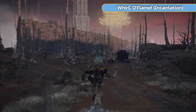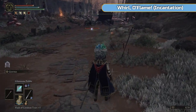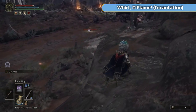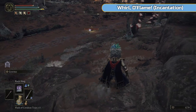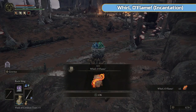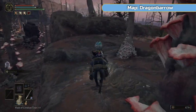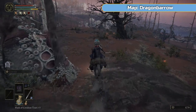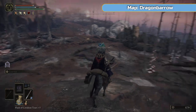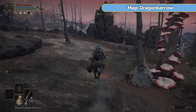You do actually need to climb up the outside of the tower, not go up the middle — climb the external of this tower. There's a crystal lizard here, I'm just going to shoot it. You can see there are dogs I didn't want to deal with. There is a grace which we are going to go and light. The place we're actually going to is Dragon Barrow — it's basically northern Caelid but it's called something separate so it has its own map.